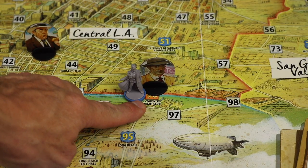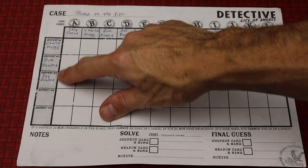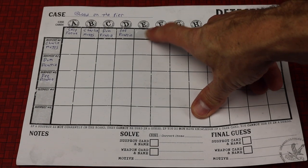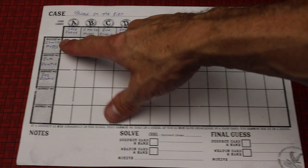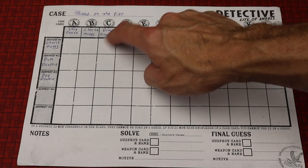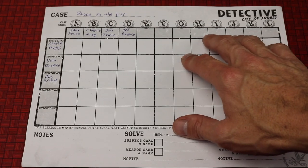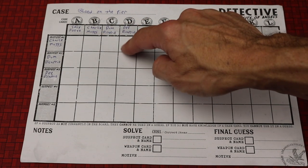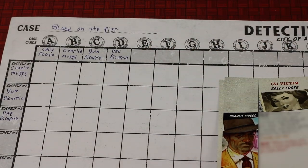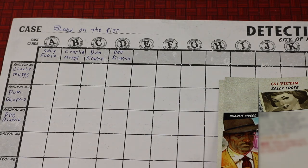Let's talk about the basics of questioning. On your investigation sheet you have suspects and cards in a grid. As you gain knowledge of cards you write what they are. You can ask any suspect about things you have knowledge of — for example, asking Charlie Muggs about Sally, Dumb, or card D. You'd write the answer in the corresponding grid space. If you have knowledge of a card that's only been revealed to you, you don't say what it is — you'd say 'I'm going to question Charlie about E,' so no one else knows what you're asking about.